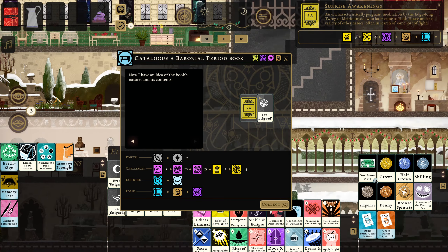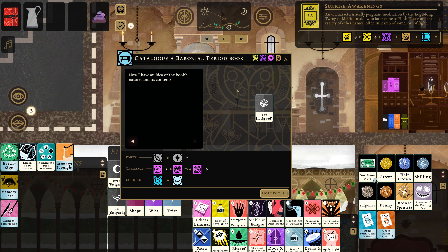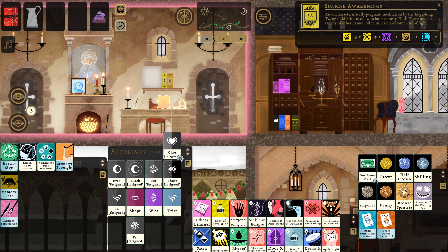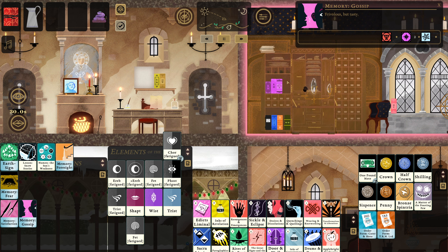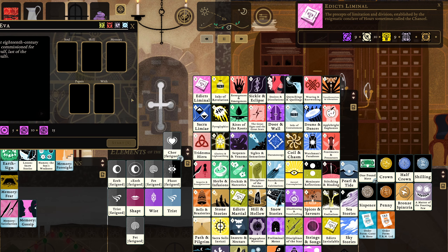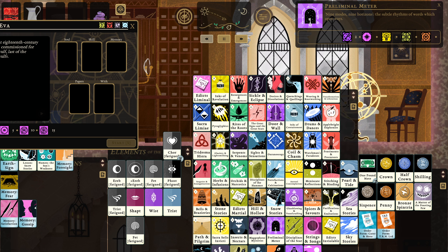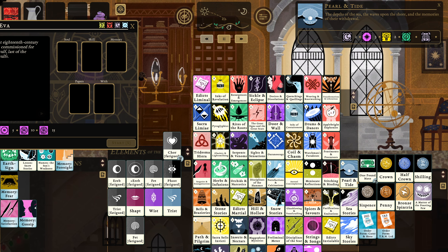Sunrise Awakenings — an uncharacteristically poignant meditation by the edgelong Trog of Merionid, who later came to Hush House under a variety of other names, often in search of some sort of light. Lots of books that we can read. So while I'm at it — more gossip. I'm going to take a quick minute and take an inventory of what we're capable of reading. Nothing's really changed with my Rose skills.